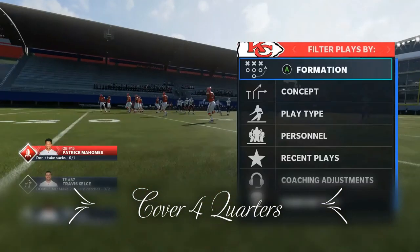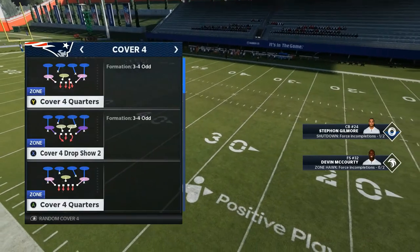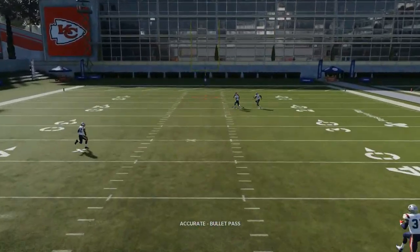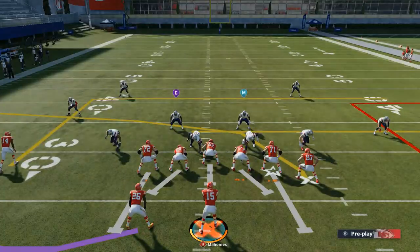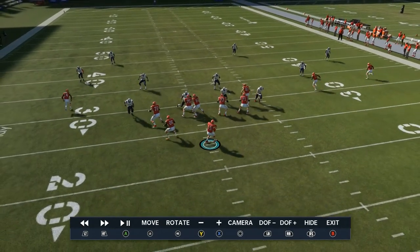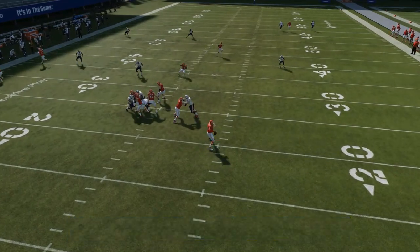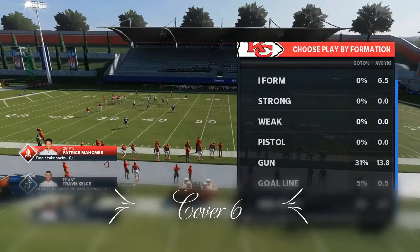Cover four quarters — we actually do a good job getting over the top on cover four quarters. This is going to be a pass lead inside. It's quicker than cover three but a bit longer than cover two. If you let it go right there, you get over the top of cover four quarters. We're really exposing a lot of defenses with this play. And again, this is just really the bomb option. If you look underneath, you can easily say you don't feel like you've got time and just hit the running back, hit Tyreek, or hit Kelsey — everybody's open. You don't want to sit there taking sacks waiting for the streak.